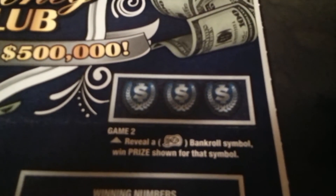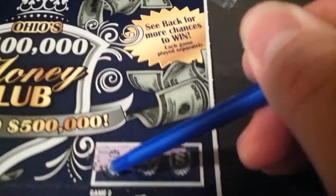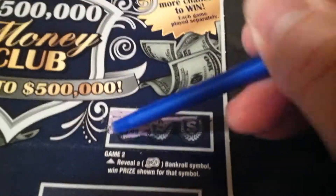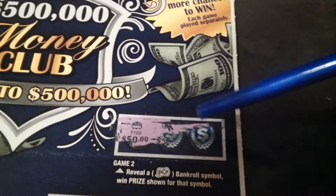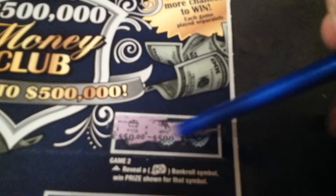Let's go on to game two over here. Reveal a bankroll symbol and win that prize for that symbol. I don't know what the good thing is — keys and a wallet. Nope, nothing there.